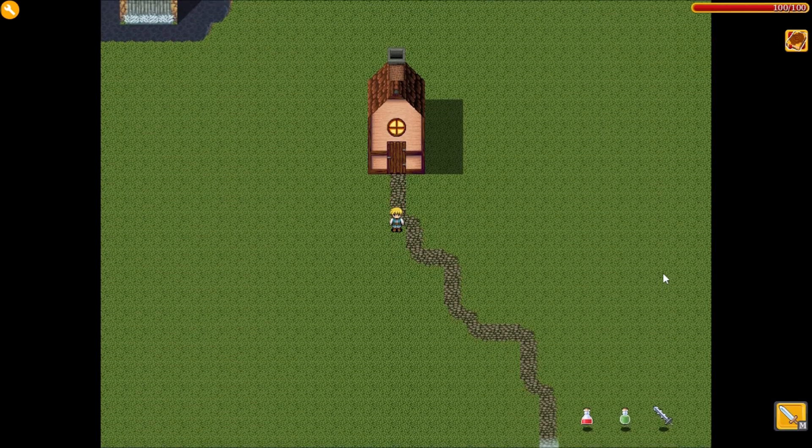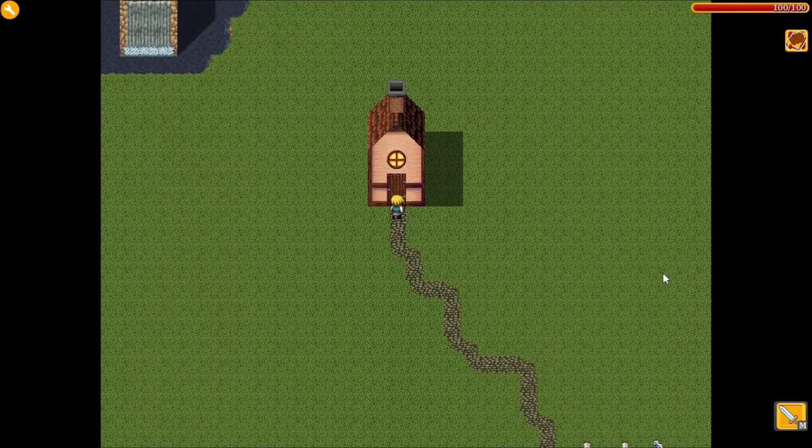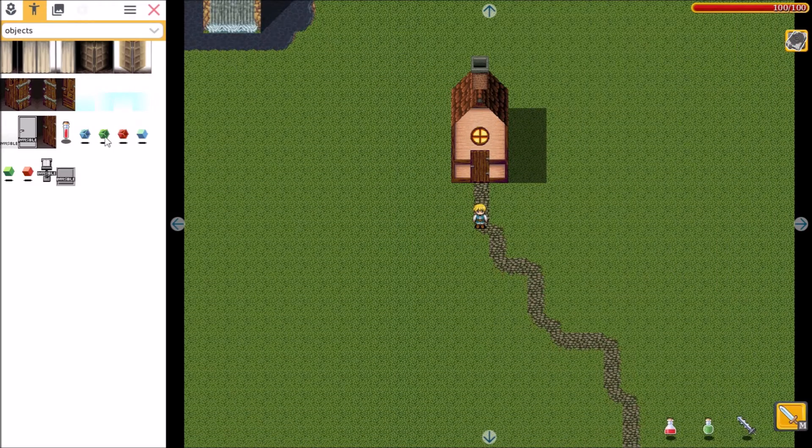A little while back there was a new update for RPG Playground where there is a little fade when you go through your door. I found something you could do with that which is cool.